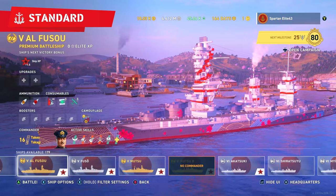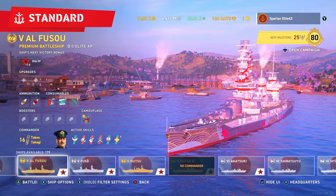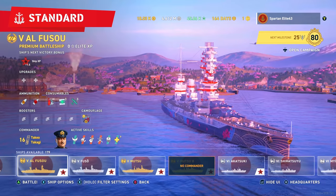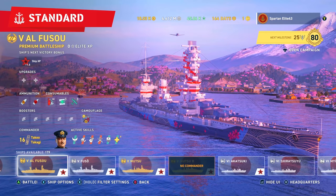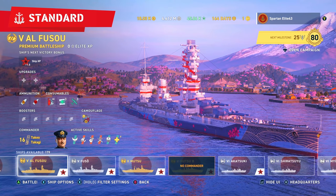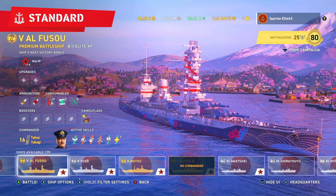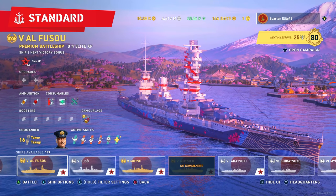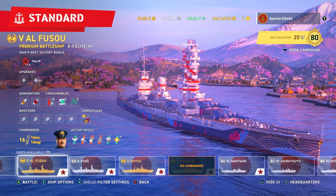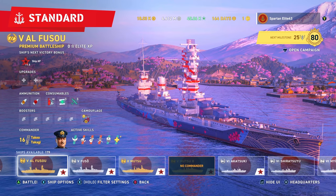Honestly, this looks like a young kid decided to wrap a present for Christmas and just slapped a bunch of stuff all over it. You ever seen a little kid decorate a present? It's exactly like this — they've got six bows on it, ribbon wrapped every which way. It's hilarious when it's a kid, but not so much if you're trying to buy a ship.